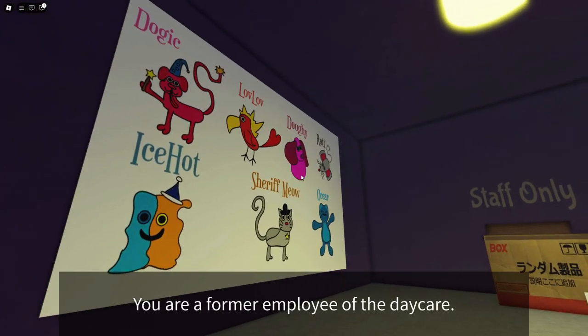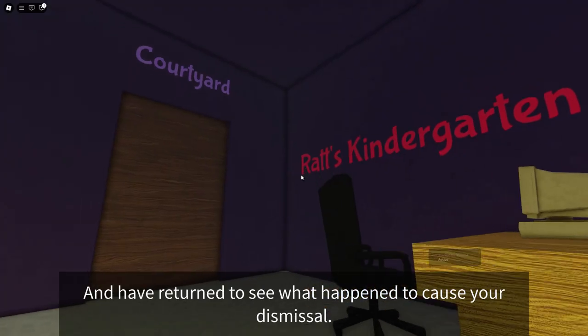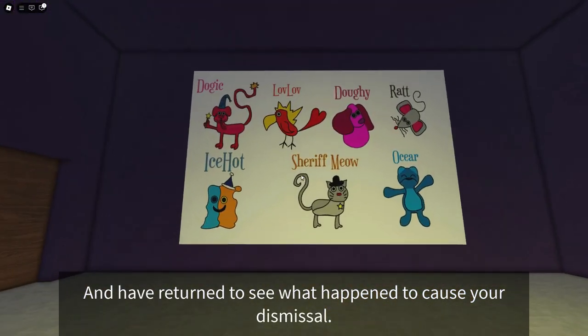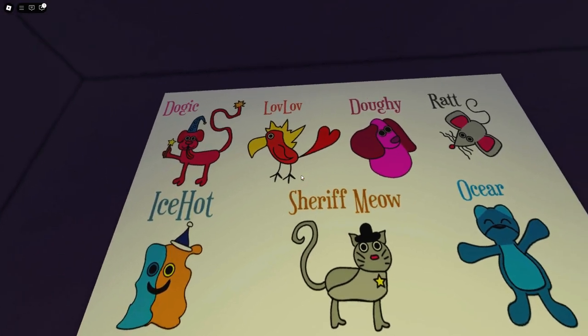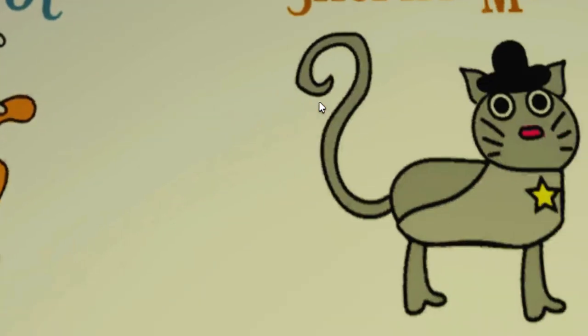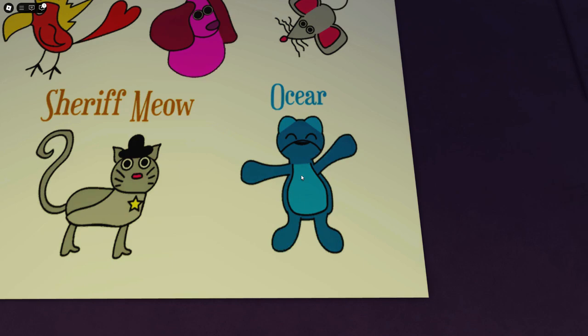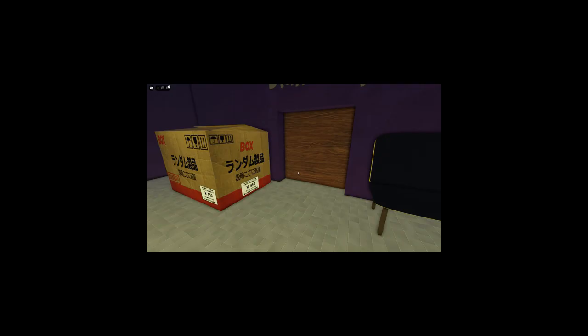Whoa, this is crazy! Rats Kindergarten — we have Dogic, Lov Lov, Doughy Rat, Ice Hot, Sheriff, Meow, and Oseer. Interesting! What is this?